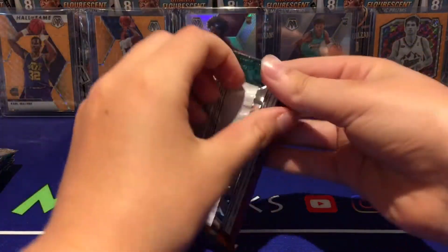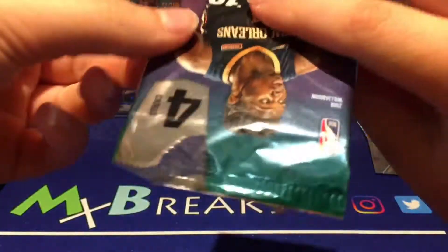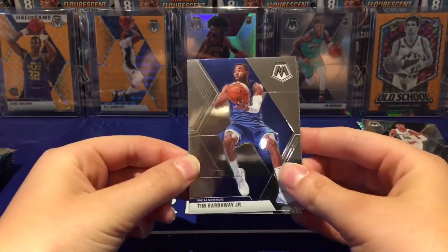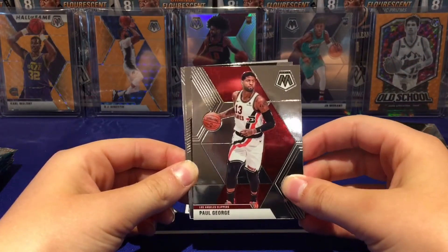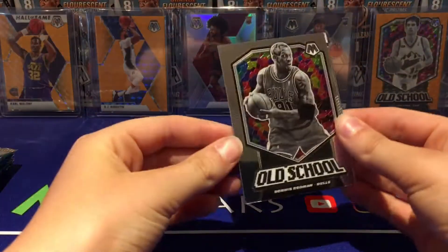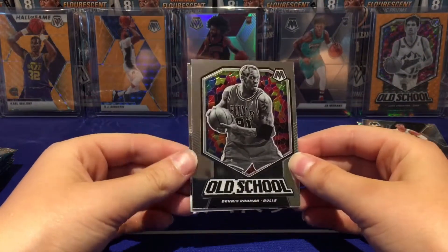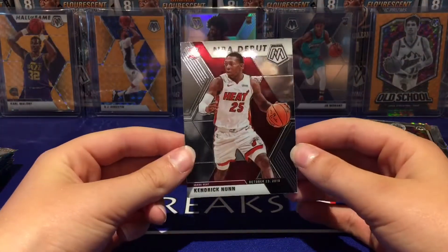All right, second pack. We've got Tim Hardaway Jr., Paul George, Dennis Rodman old school for the Bulls, and an NBA Debuts of Kendrick Nunn.